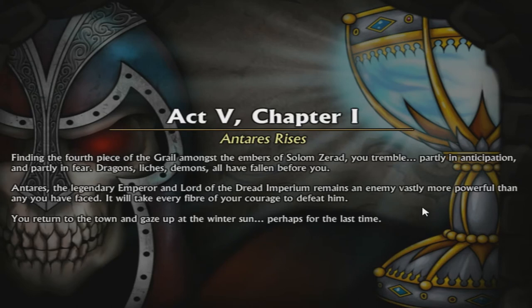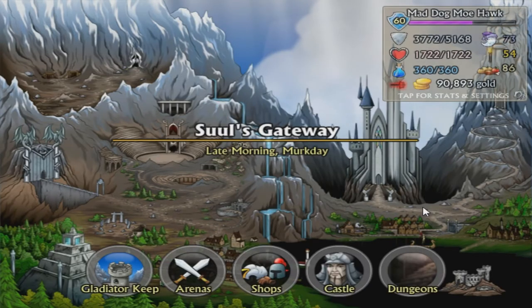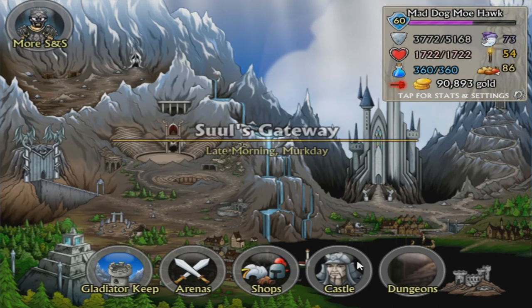Chapter one: Antares rises. Finding the fourth piece of the grail amongst the embers of Solemn Zerad, you tremble — partially in anticipation and partially in fear. Dragons, liches, demons — all have fallen before you. Antares, the legendary emperor and the lord of the dread imperium, remains an enemy vastly more powerful than any you've faced. It will take every fiber of your being to kick his sorry ass. That's essentially what it was saying.